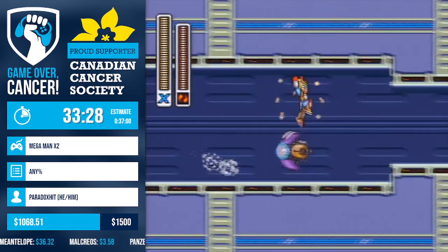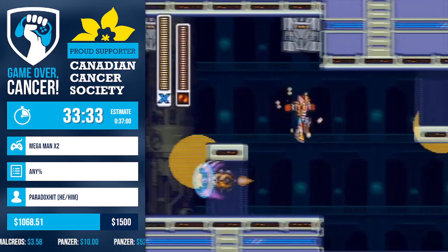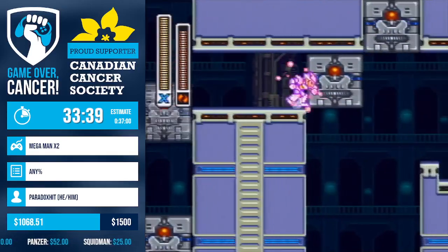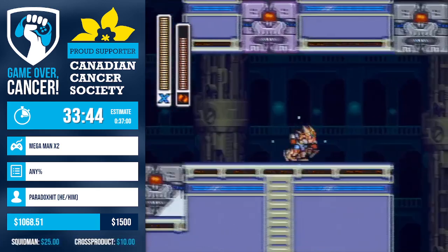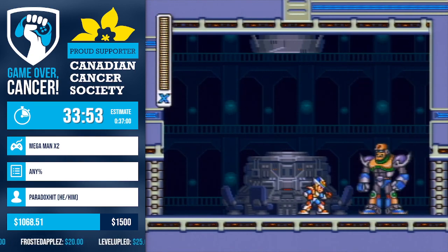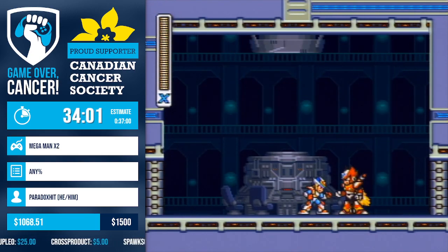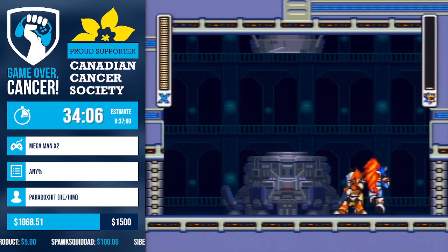Now off to the final stage. We want full health going into the Shoryuken on Zero. We can actually Shoryuken here to get up closer to Zero — if you Shoryuken right as X enters the door, you're able to get right up to Zero and Shoryuken like that. Nice. Zero has been defeated.